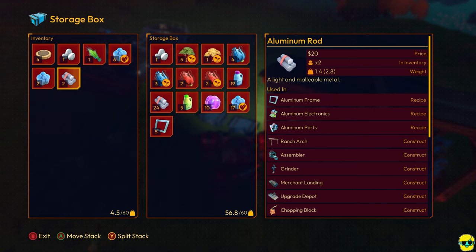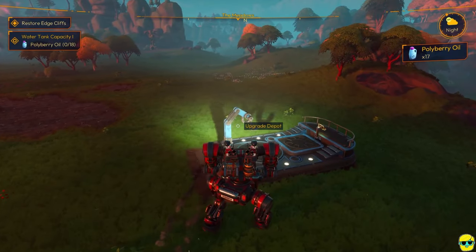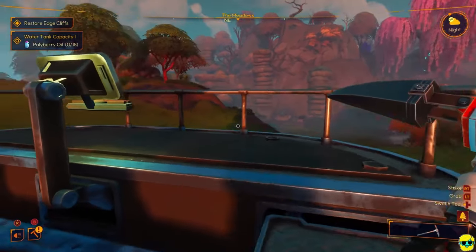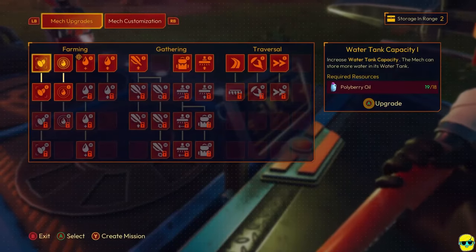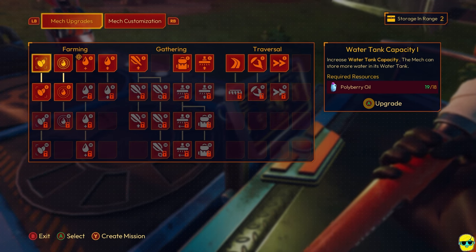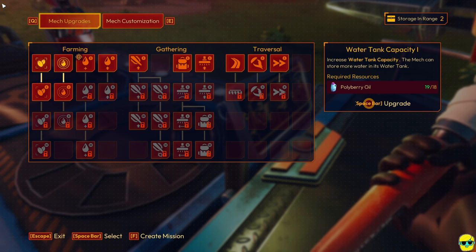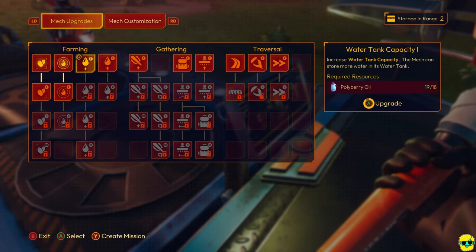But the game only counts what you have in your inventory. However, even though it only counts your inventory, if you had enough in storage and it was close enough to the upgrade center, even if the game is telling you that you don't have enough in the quest tracker in the upper left, you could still get there. It says right now I have 0 out of 18, but when you get to the upgrade screen, you see how it says 19 out of 18 — so this will take into account everything in your mech storage, personal storage, and storage chests around the area. We're going to go ahead and boost up the water tank capacity.